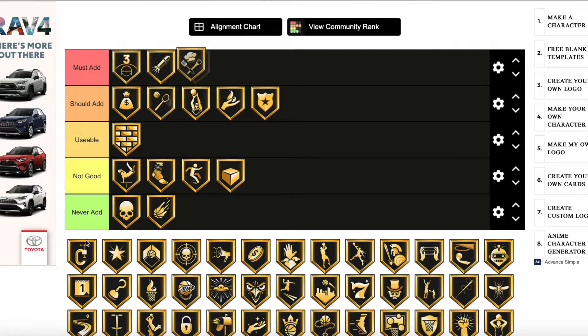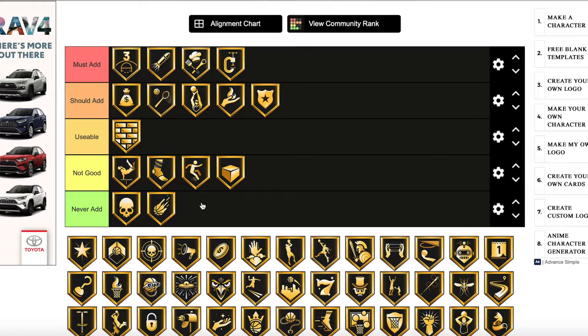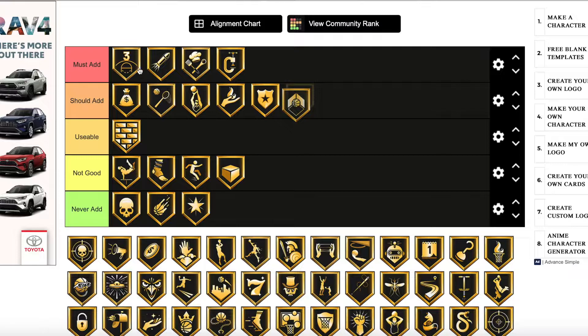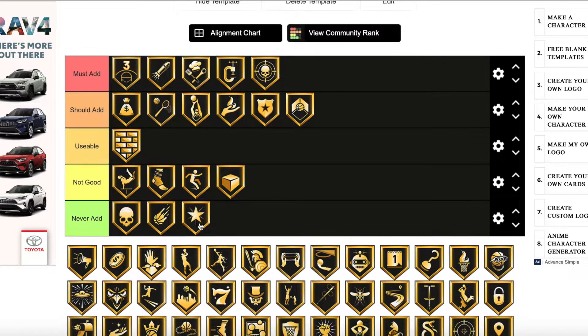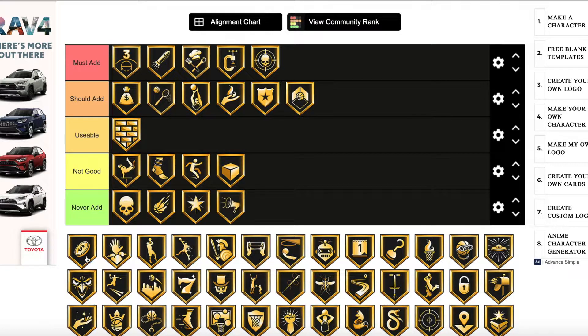Chef is a must add badge and Clamps is the same — another must add badge. Those are four of the best badges in the game. Clutch Shooter — never add; who really cares about it. Corner Specialist is a should add; you don't need it like you need Limitless Spot Up, Bullet Passer, Chef, or Clamps, but it's a solid badge. Dead Eye I think is a must add — it's one of the best badges in the game. Defensive Leader — never add; that badge is honestly useless.